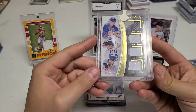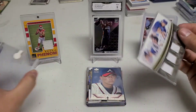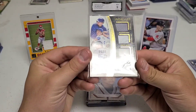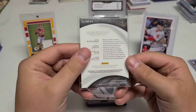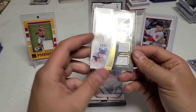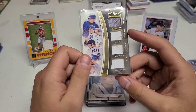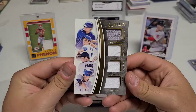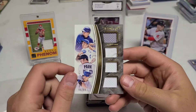Then we have a really nice card — it's a 2016 quad patch relic. It has some nice players on it: Kyle Schwarber, Kenta Maeda, and Cory Seager. Beautiful four-patch rookie card from 2016 Immaculate, numbered 90 out of 99. Don't have tons of Immaculate cards but this one was originally $12 and he let it go for $9.